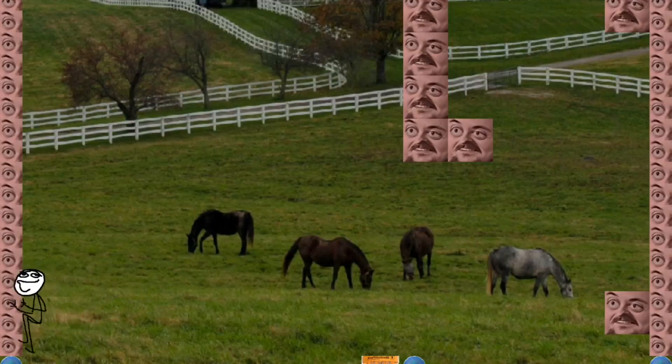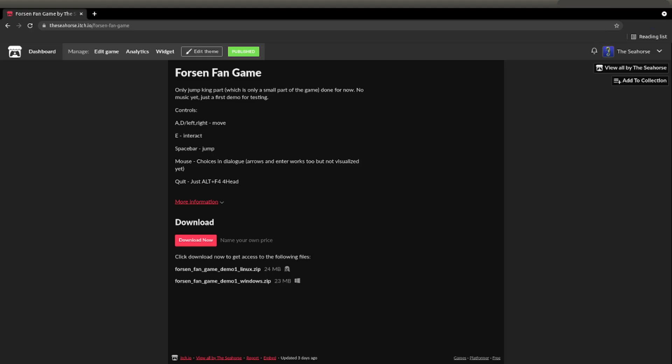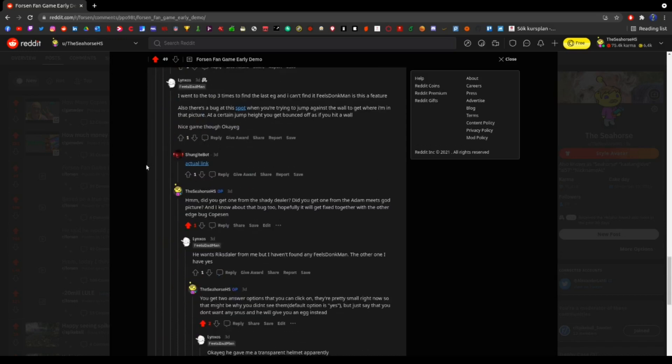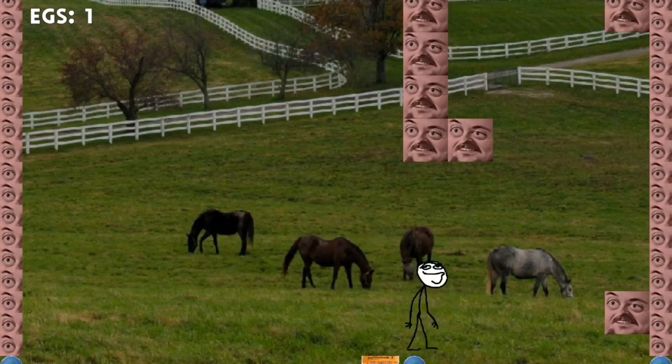After about 20 hours of work I felt pretty satisfied with the Jump King part of the game, so I made a demo for people to try out and give me some feedback. After the feedback I realized I had missed some basic things that Jump King has, so I implemented those quickly, made a couple more changes, and then I felt pretty confident with my Jump King part.